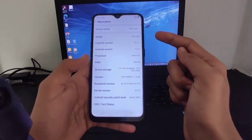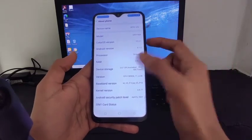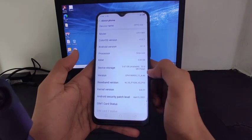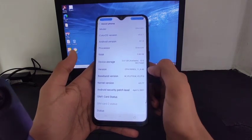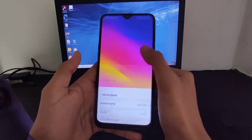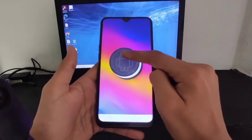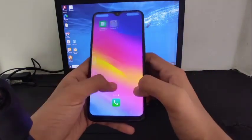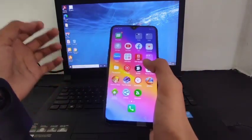As you can see my device name, model number and OS version. The processor is octa-core with 3GB RAM and only 32GB storage space. Android version is 8.